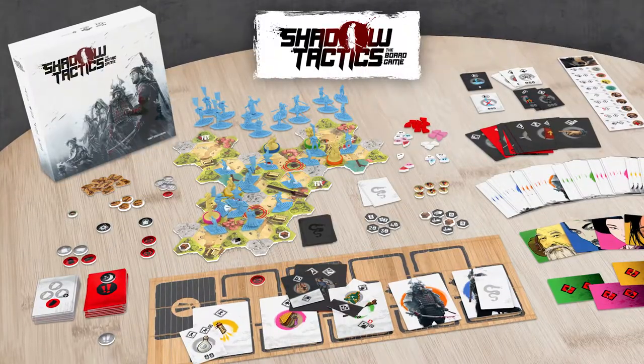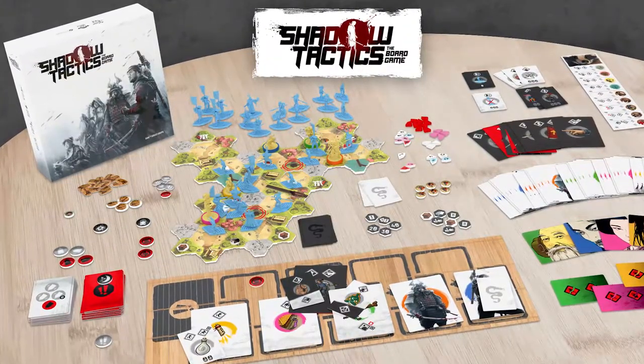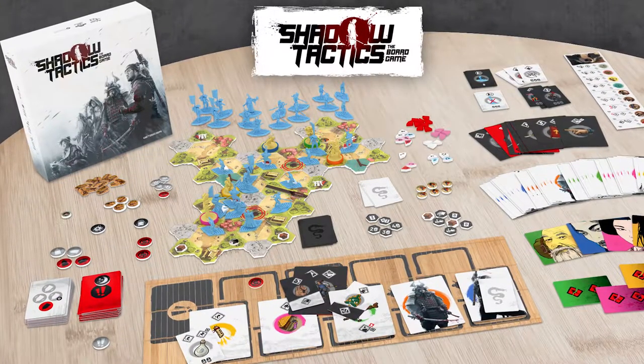You'll set up all the missions very similarly to how you would normally, utilizing specific different tokens that will randomize locations of the different bad guys, and try to complete the objectives as received based on the objective board. Will you, as the Shinobis, defeat the evil Hokage and the AI in this cooperative mode? We'll discuss how the cooperative mode works and then come up with my review for the game.